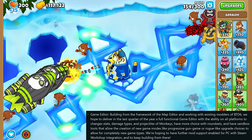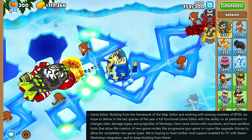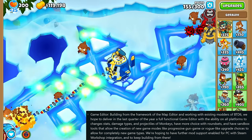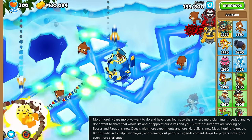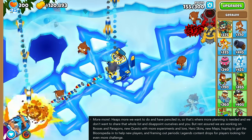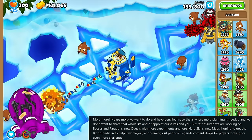The editor will basically enable you to change tower stats, tower projectiles, create new game modes, and lots of fun stuff — really something to look forward to. They also mention they are working on a lot more stuff like bosses, paragons, and skins, but they won't say anything about it just yet.